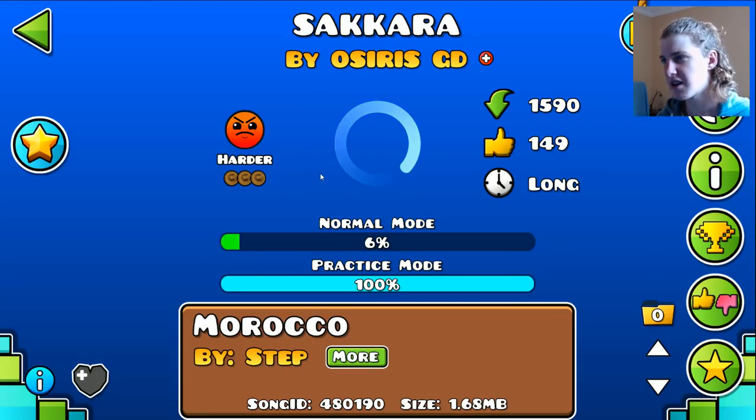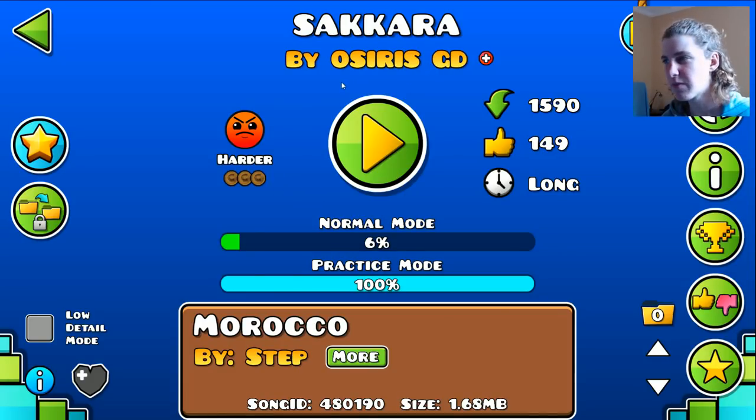It's called Sakara by Osiris DD, and this is a pretty awesome level. It's desert-themed, and why I wanted to do a desert-themed level today was because it's goddamn cold. It's starting to get really cold in Australia. This morning was like zero degrees — it actually snowed for five minutes, which has pretty much never happened where I live. So I'm going to be playing a warm level to make me feel kind of warmed up, you know?